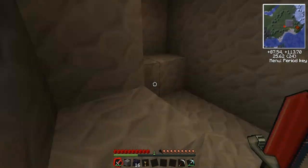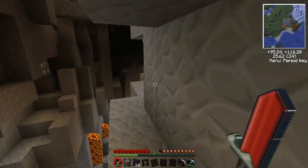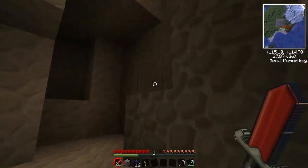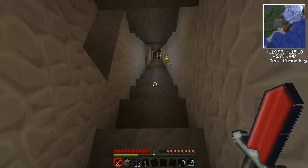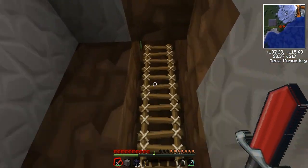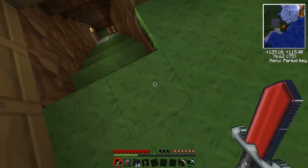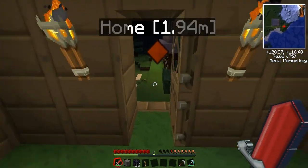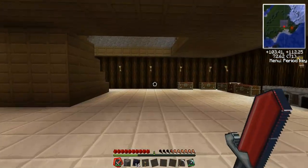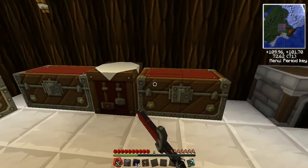Whereabouts do you reckon we should make this nether portal? I don't really mind, we could make it anywhere. We should build it in the volcano! Oh, but that's gonna take so long. Why can't we just build it anywhere? Fine. Right, let's get provisions for the nether then — we got our sword and food. I got ten cooked pork chops on me.